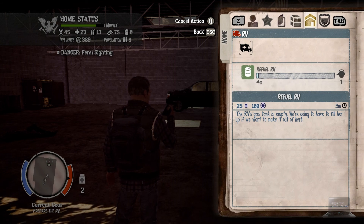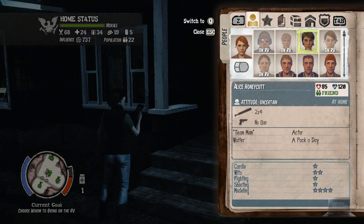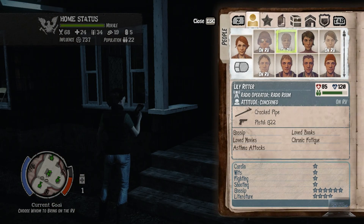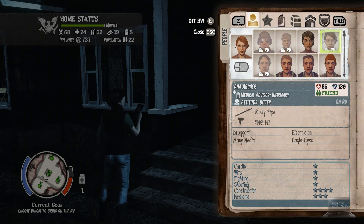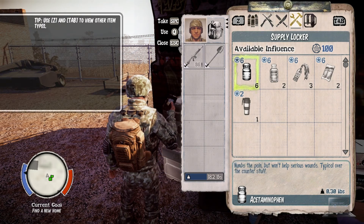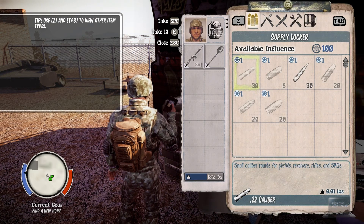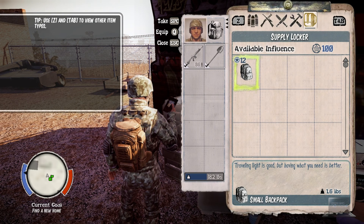You can put five characters on the RV plus the one that you're using and Lily. Once you have the RV complete, go to your journal and open it up. Click on the RV in the facility list and make sure you put on the characters that you want to take by pressing E. Anything you have stashed will transfer with you, but keep in mind that while you can stack bullets higher than 60 in the stash, exiting the game and reloading will cause all of the extra bullets to disappear. So don't put more than 60 in there at a time.